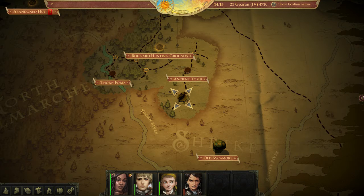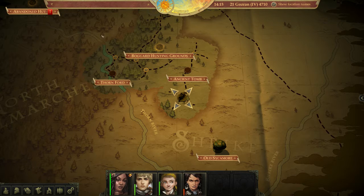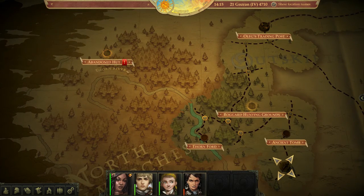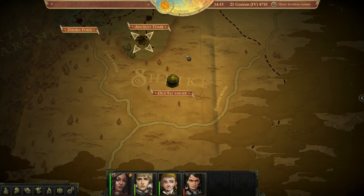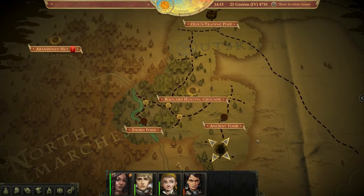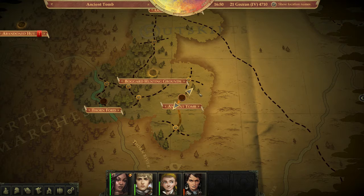On the map there's an Old Sycamore — a notable tree that can be seen from miles around. No other sycamore in the area has grown as high and the reason remains a mystery to the locals. There's also an Abandoned Hut quest marker. Let's try to work our way up there and see if we can get there.